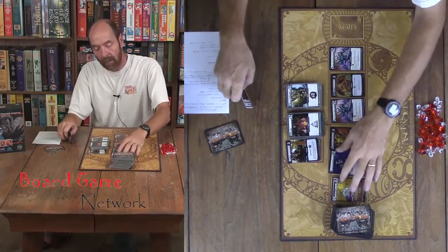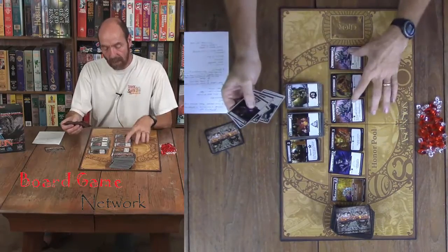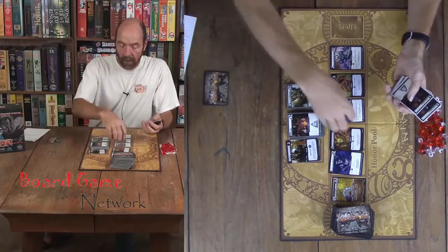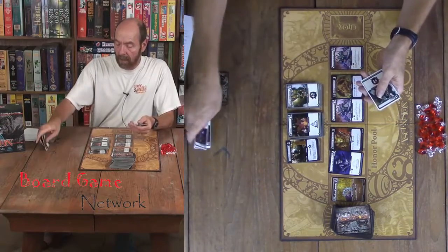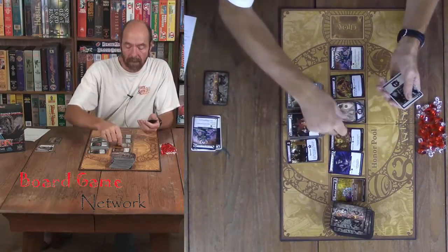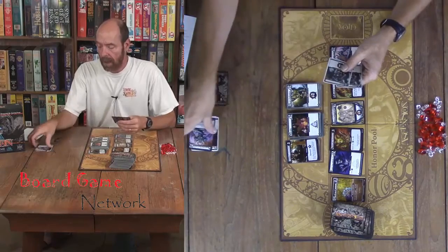If you look in the upper right, if it's a triangle, that means you can buy it. With only three here, I could buy either of these two cards. When you buy — here's my draw deck — whatever I spend goes to my discard and whatever I buy goes to my discard. I flip over another card immediately, and that's even before anything happens. You flip a card over before the text on your card happens.